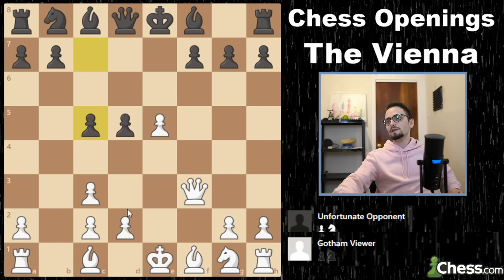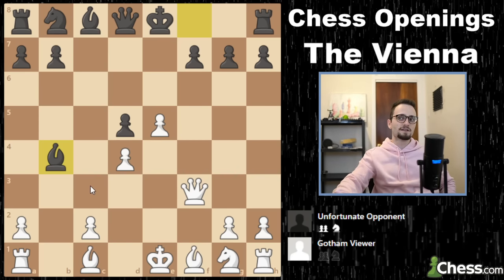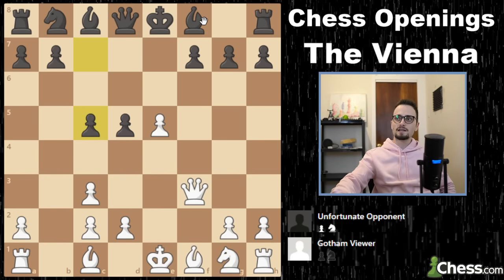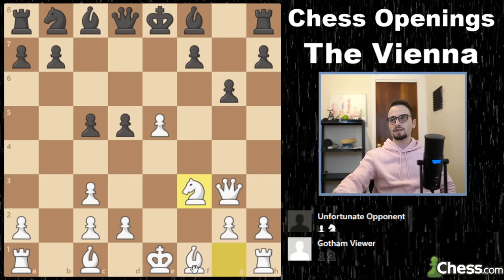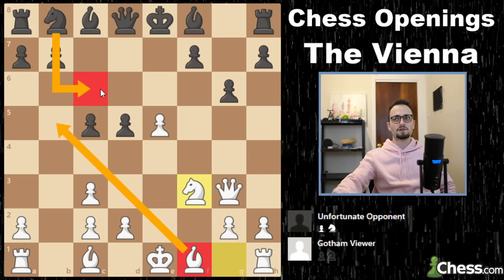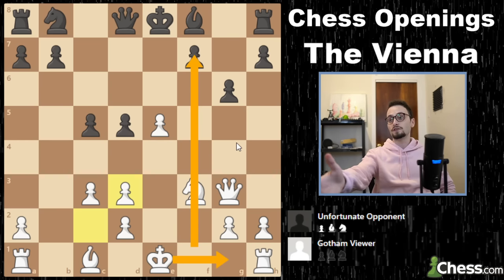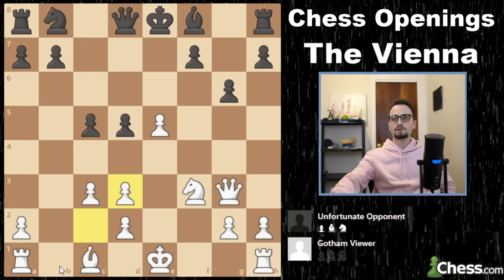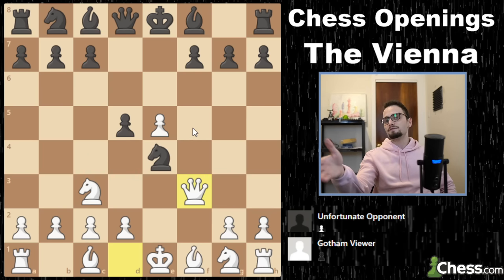If black plays c5 right away, you can't play d4 because after the exchanges they'll hit you and you'll have serious difficulty defending your pawns. So if they play c5 immediately, I say punish them for not moving the bishop — queen to g3, my favorite move. Now they can't develop easily. Some people will try g6, but now you develop with knight out to f3. The bishop can pin the knight once it arrives on c6, and if the bishop comes to f5 you can even offer a trade, because long term you want the open f-file and you don't care about doubled pawns — you get open files and a strong pawn in the center.